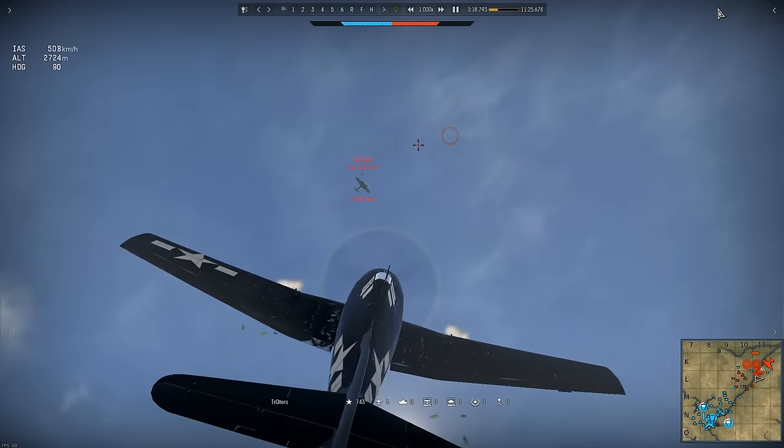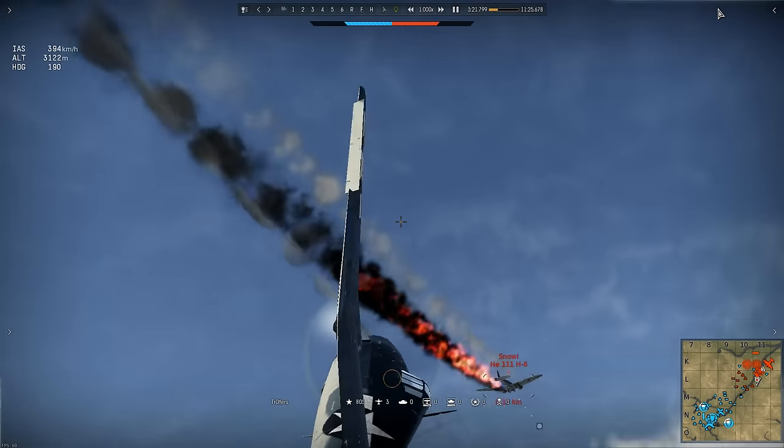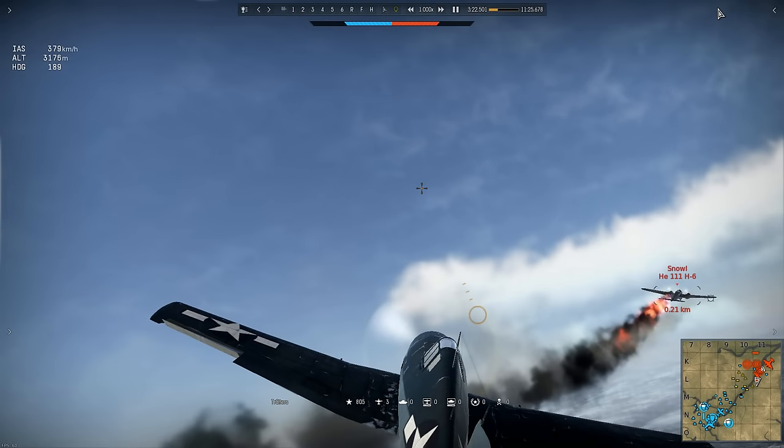Now Trotters springs the trap by storming straight up at the bomber in his zoom climb. I've paused it here because I want to draw your attention to the altitude — just over 3000m, and that's after a zoom climb. On this map the fighter spawns at 2000m and the bomber spawn at 4000m, so obviously Snowy's dived about 1000m. Even so, it shows that Trotters is taking some risks in his drive to shoot down enemy planes.